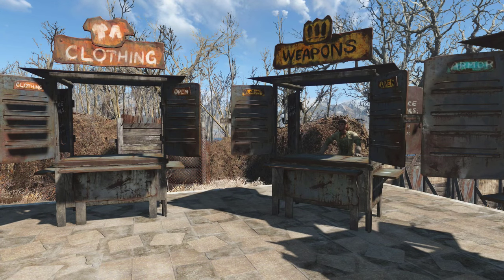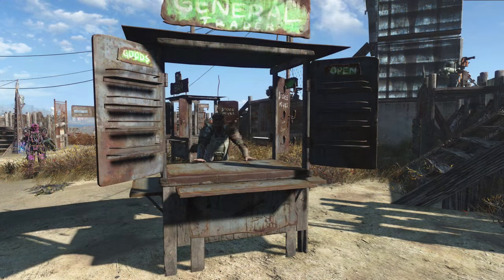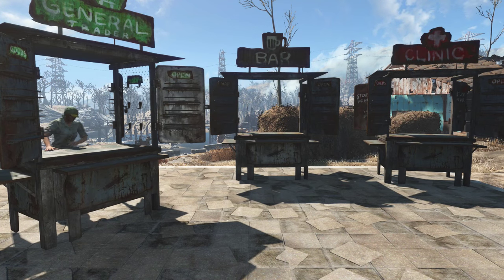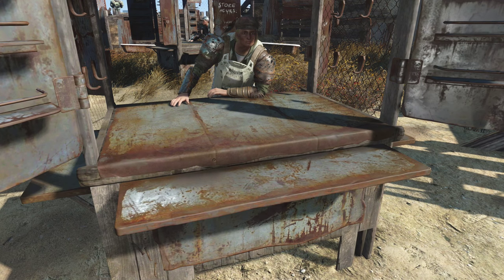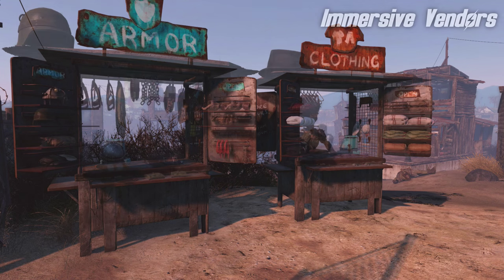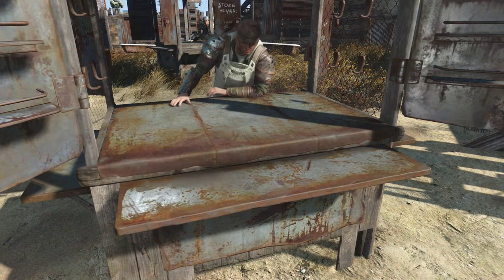I have recently spent quite a lot of time settlement building, and one of the things I noticed was that I was having difficulty getting the shops looking the way I wanted them to look. Specifically, the first thing was that they look very empty — these vendors have got loads of stock and yet nothing is showing on the stall. So I looked around and found a mod called Immersive Vendors, and it immediately made such a huge difference.